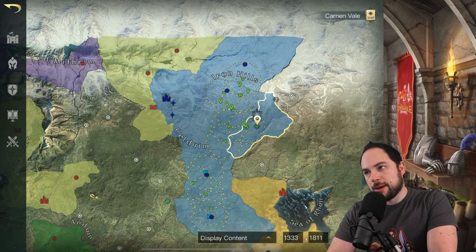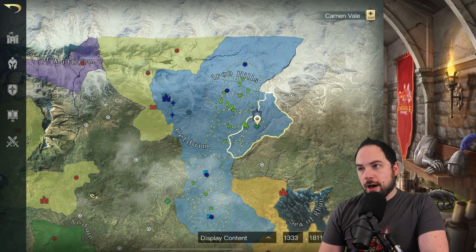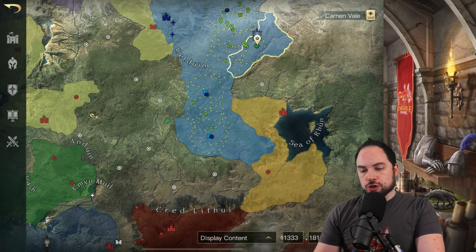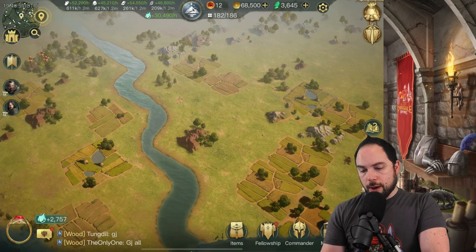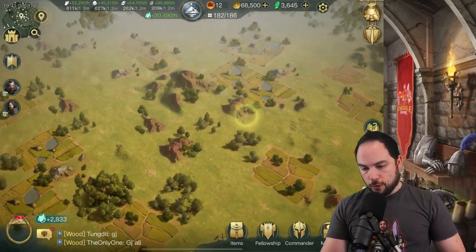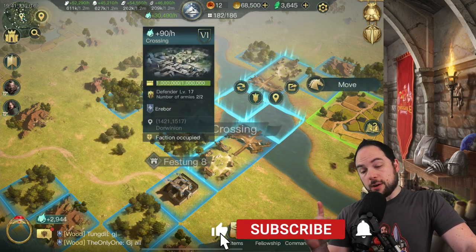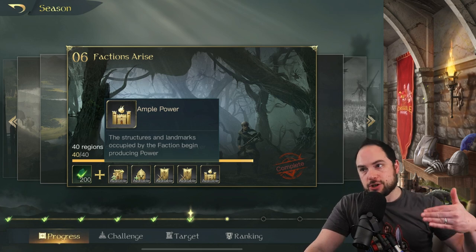So I could drop a fort here, one there, one over here and reach this keep — that's one way to do it. Long range strike seems designed for going somewhere really far away. Getting control of this territory is definitely a big deal. For those who watched my crossing video, if I go back to where that crossing was — there it is — if I tap this you can see the ring power per hour is now blue. We've passed the chapter in the story that makes structures and landmarks occupied by the faction begin to produce power.